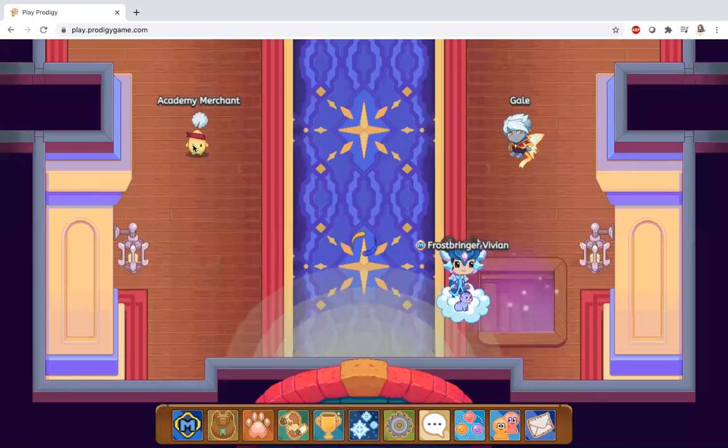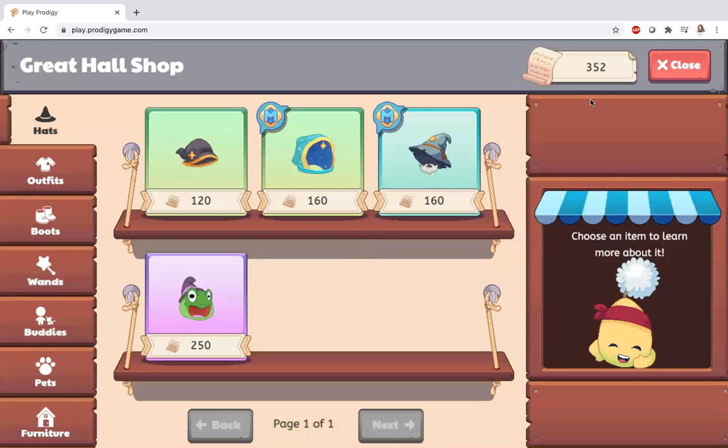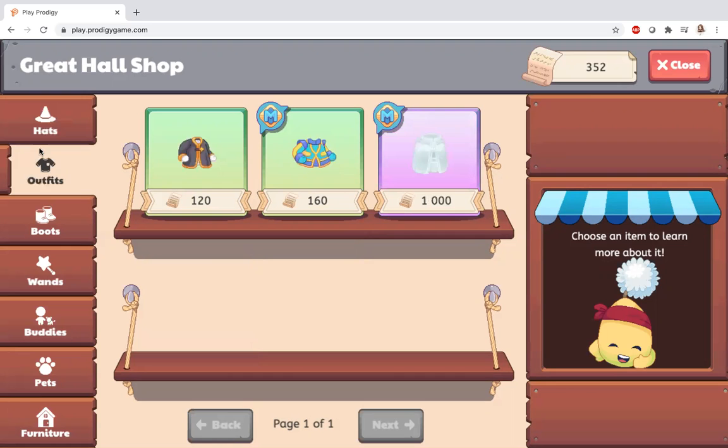Now let's head back to the academy merchant and see how much we have. We have 352. That's getting way faster.